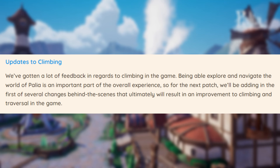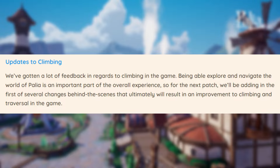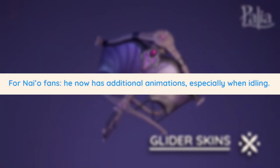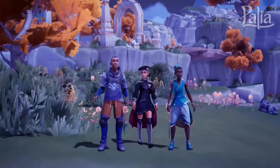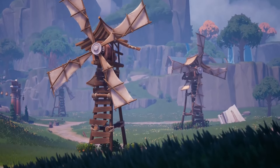A couple more non-spring-related updates: climbing has been updated, with the team saying this will be the first of several behind-the-scenes changes to an improved climbing mechanic. The Mujin took a little vacation but are back in the game and we'll be able to hunt them again. If you are dating or chatting with Nayo, you may now notice he will have more character animations, especially when idling. Another big update: the option to change controller rebindings on both PC and Switch is now supported. Controller hotkeys can now be rebound, though PC players will need to redo any custom keybinds they may have had. Palea also has partial support for PlayStation DualShock and DualSense controllers.